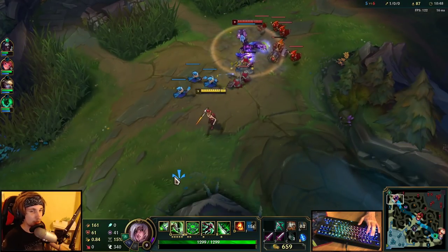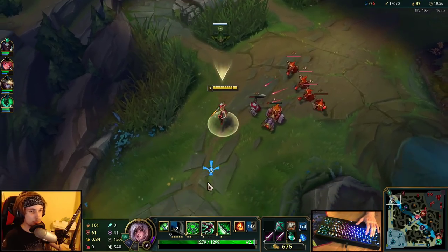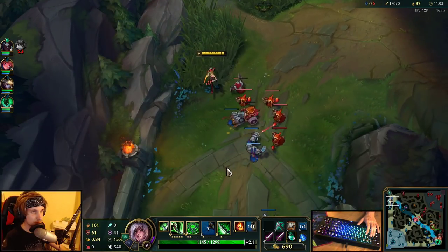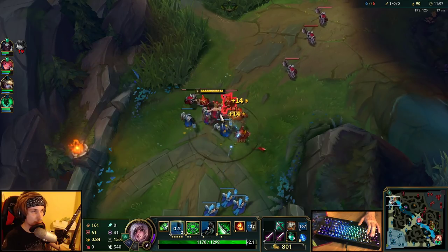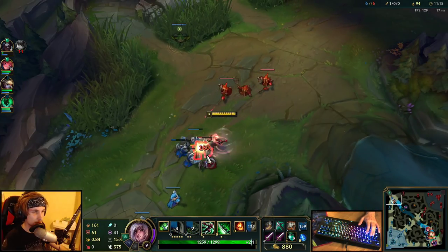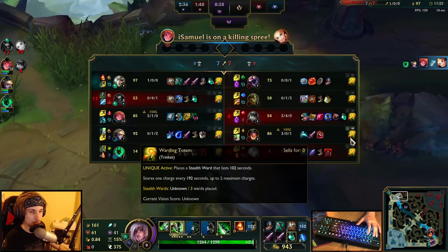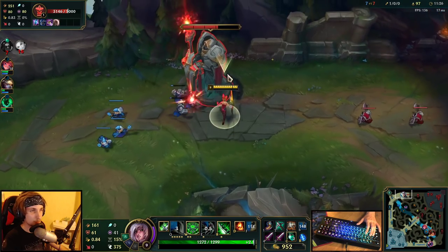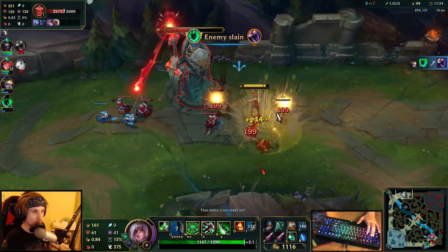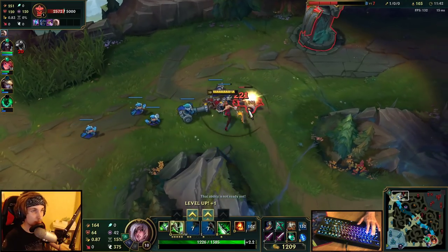Bottom is pushing really hard, but Ivern doesn't show up — which means Ivern is most likely topside right now. I just have to wait. I'll place a ward down to make sure Ivern is not here, then freeze the wave and force Skarner over here. Ivern is bottom — that means I can push. He's fighting around Dragon, so I'm going to push very hard and try to take another plating.